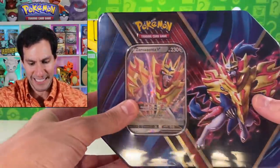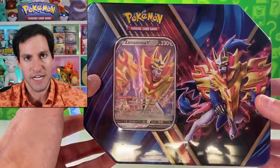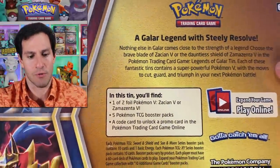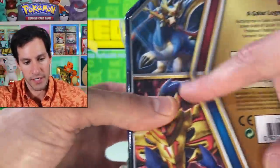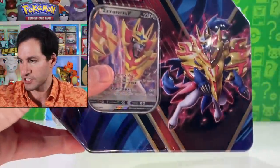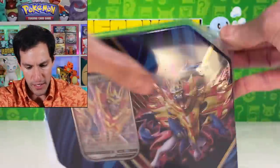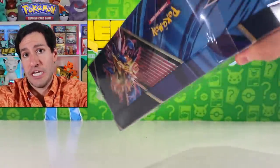Let's check out the tins we got today. First off, the lovely Zamazenta V ultra rare card tin — a Galar legend with Steely Resolve. It comes with five TCG Pokemon packs. I don't have Lisa the letter opener with me, but that was actually quite easy to open this time around.